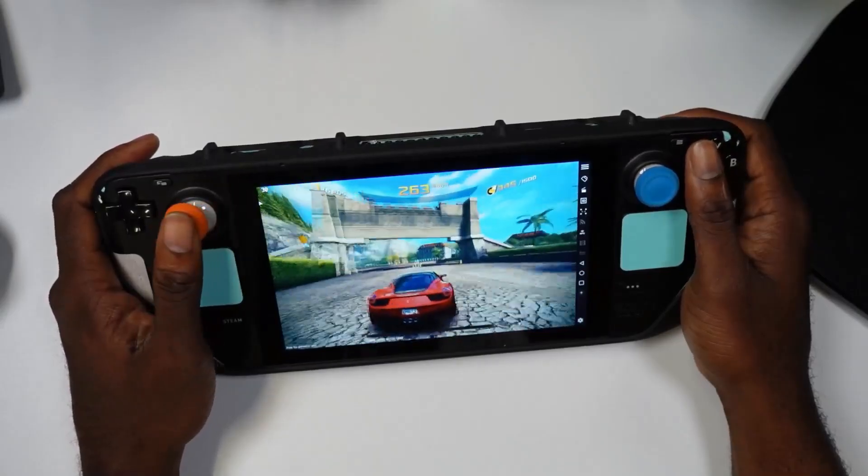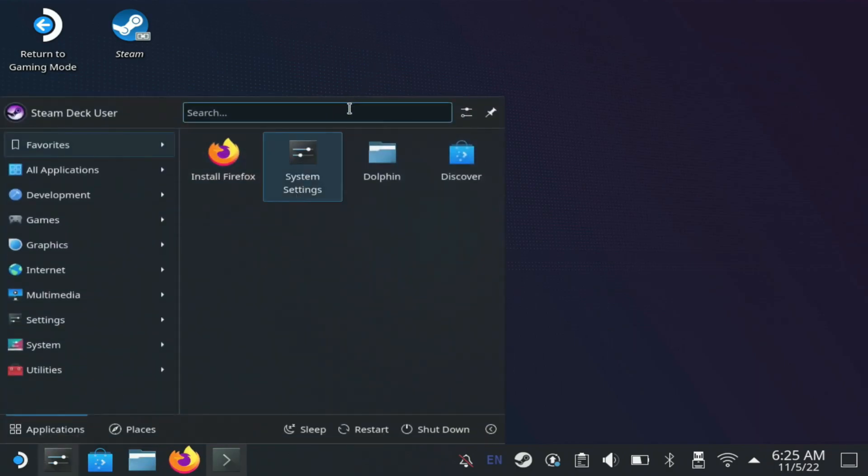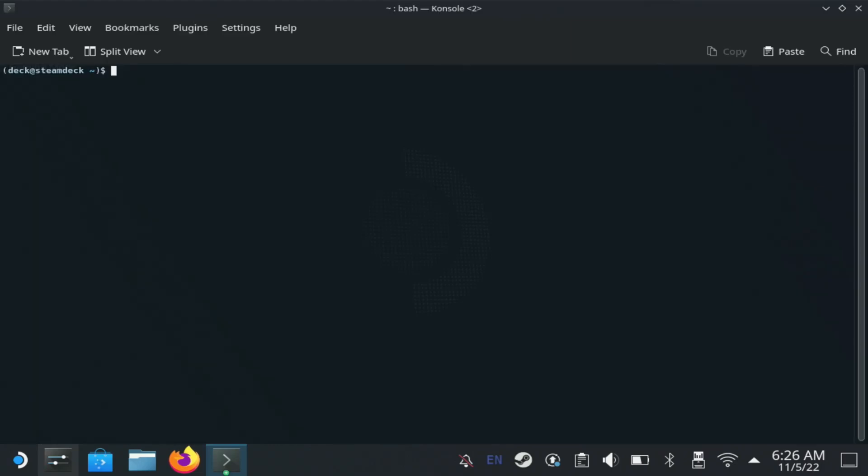The first thing you're going to want to do is open up your Steam desktop, then go to Start and open the console. The first command you'll need to run is the password command — this will allow you to set your password, which you'll need later. Make sure you put a password you'll remember. When you enter it you won't see it, but it is being typed in. You'll then be asked to enter it again to confirm. The next step asks you to enter a code that unlocks the OS filesystem.